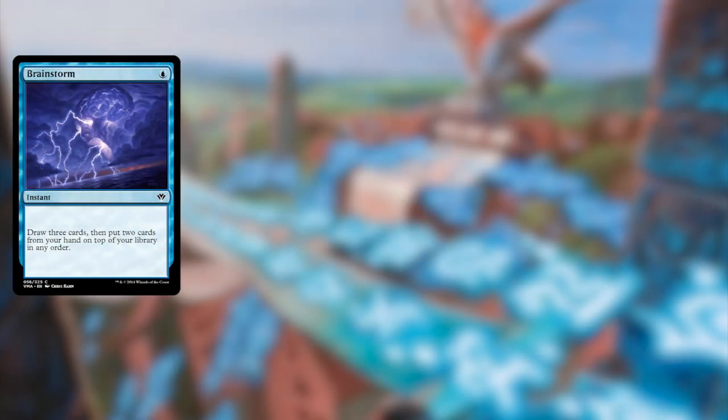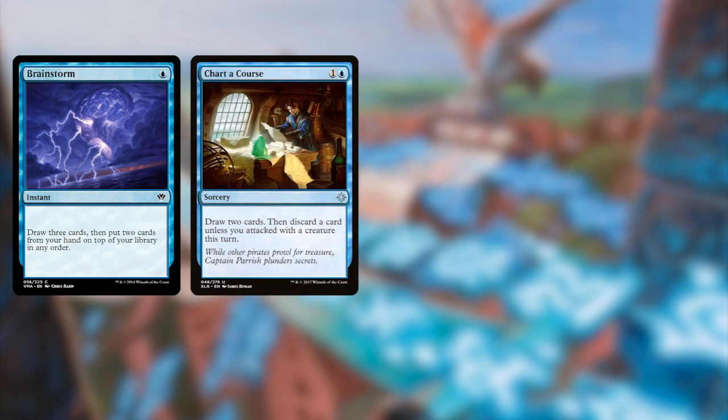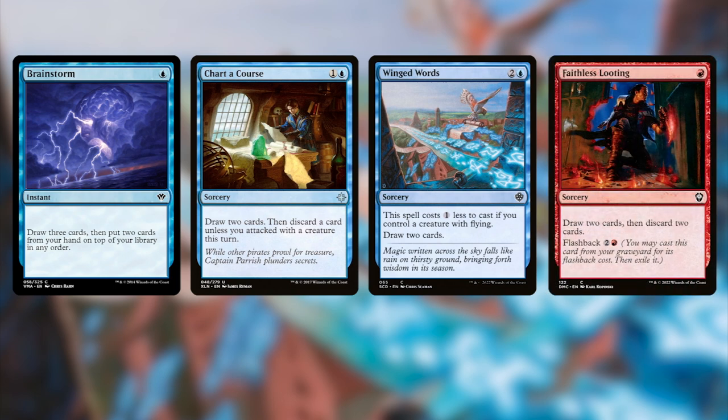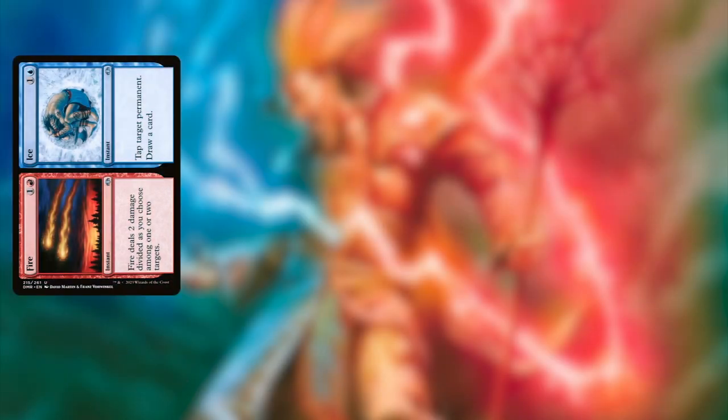We're going to play a lot of instants and sorceries in this deck. Let's start with a Brainstorm. Another great card draw spell is Chart, which works great with Drake Haven as well. We anticipate having a lot of flying creatures so we need Winged Words to draw extra cards, and of course we need to play Faithless Looting — draw two and discard two cards.